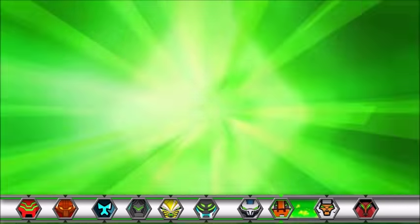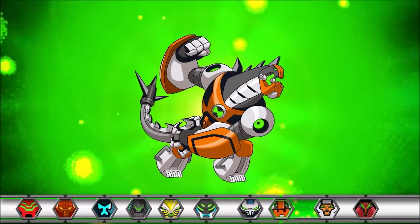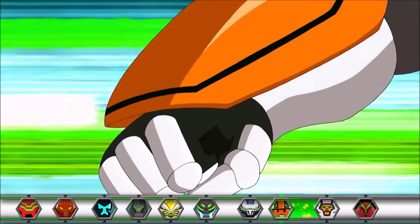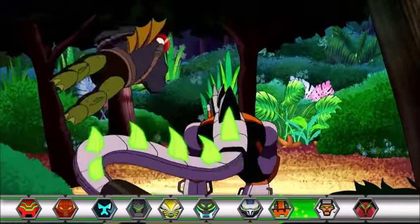Humongosaur! He is renowned for his incredible strength. With his Omni-Kicks transformation, his thick skin is even more durable thanks to the armor coating. It's so indestructible that he can withstand blaster fire and heavy impacts. Moreover, Humongosaur's armored tail creates even more powerful shockwaves when he slams it against the ground!